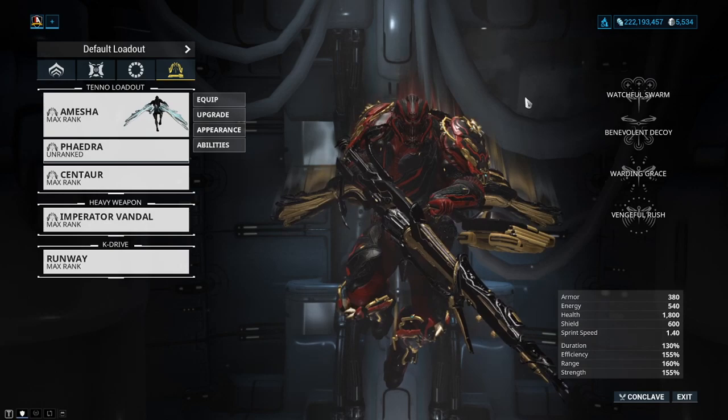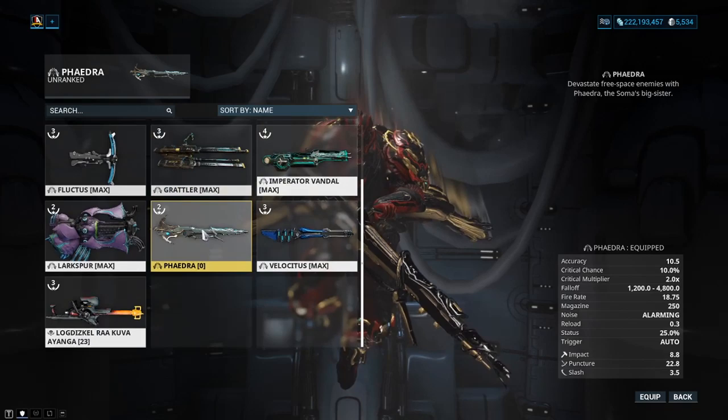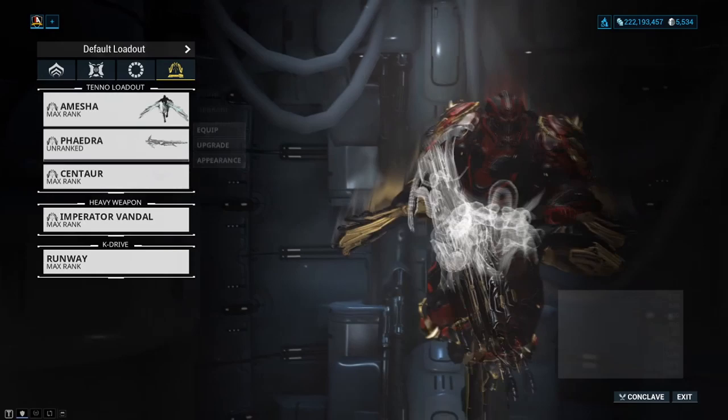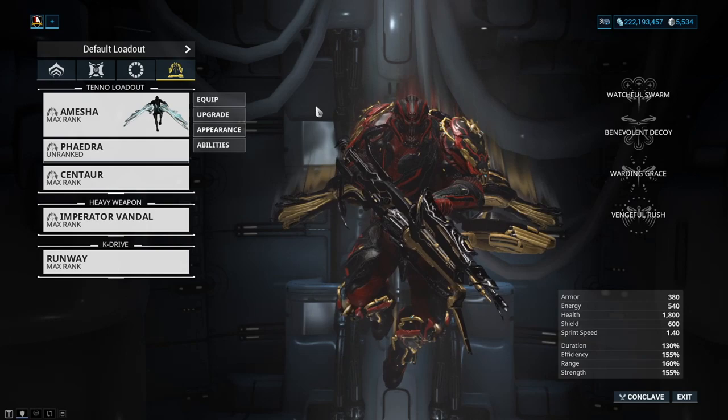Rule of thumb or TLDR: if you want to use things like Amesha and Odonata, use weapons like Syngas and Phaedra, at least for now. You can use other weapons and other arc wings, but this gives you a better experience doing Railjack content with arc wings. For arc melee, use Centaur, but for the most part you won't use it that often as of right now. For the elementals, puncture and slash convert into plasma and particle — those are the ones to focus on.